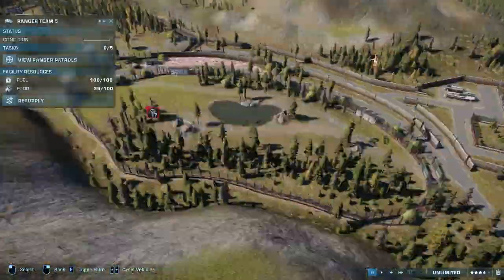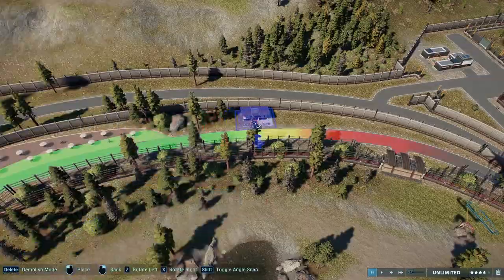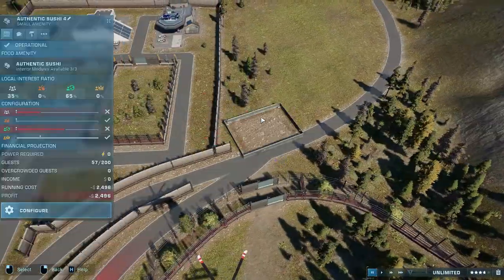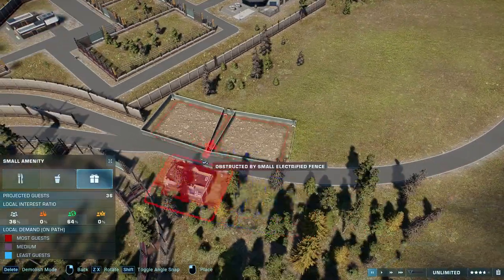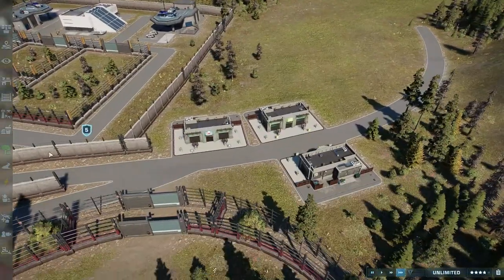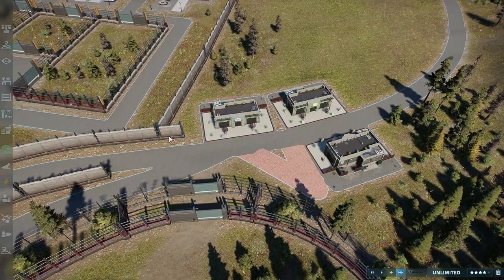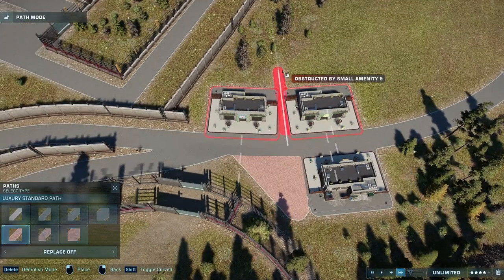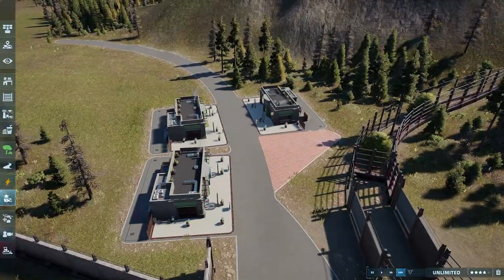We are finishing up the Carnotaurus habitat just there. Both are pretty simple — I wanted to keep nice wide open spaces. And you know what? I totally forgot — I didn't feed my dinosaurs. Oops. They have no goats, they have no meat tray. My bad. I'm such a terrible dinosaur park owner. I'll have to add that in the next episode if I remember. But they don't have any food right now, so that's kind of a bummer.